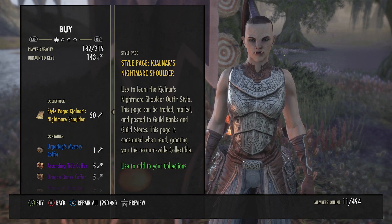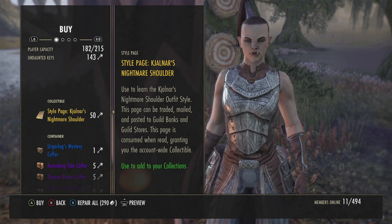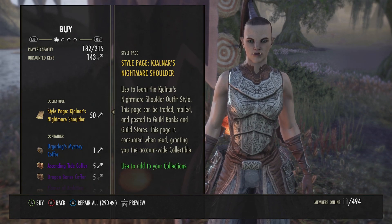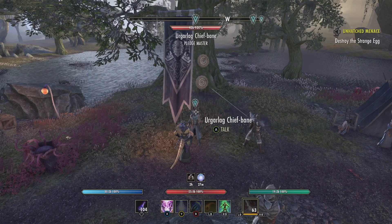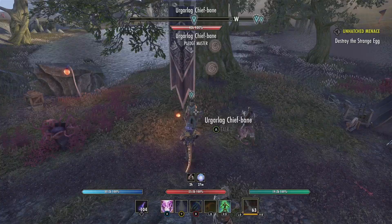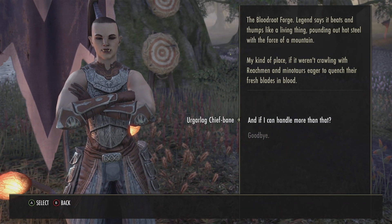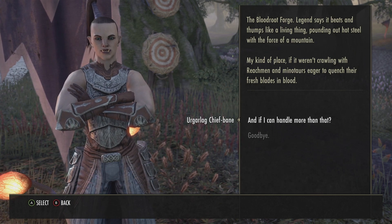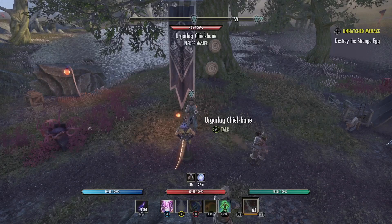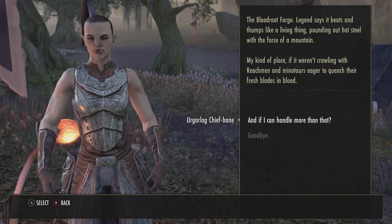That's just how I roll. You can see it's 50 keys — I have 143 keys. You get these keys from doing the pledges. As you can see, everybody has an arrow over their head. If you ask this lady what the pledge is today, she'll tell you it's Bloodroot Forge. You can do it on vet or normal. If you do it on vet and then do hard mode, you actually get two keys per run.